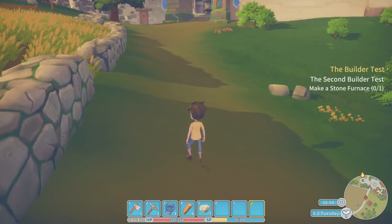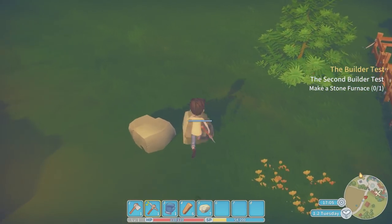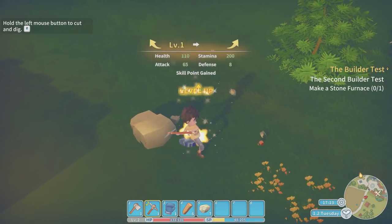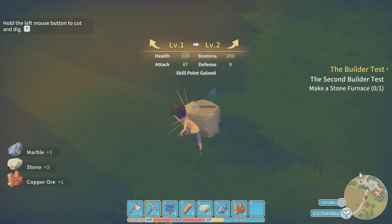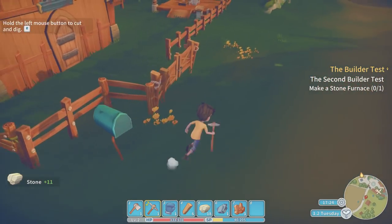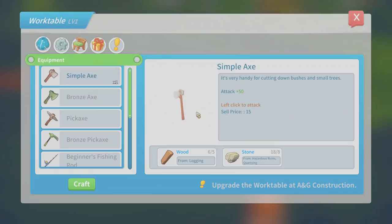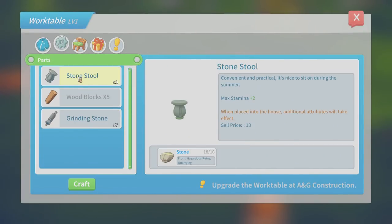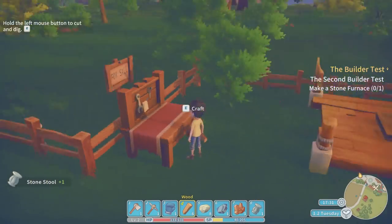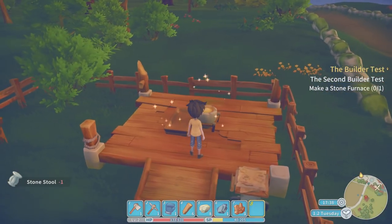Let's use the pickaxe on these stones. Hold the left mouse button to cut and dig. Get in — we've leveled up to level two, which is pretty good. We've got 11 stone for that as well — we can definitely craft this now. We've got some marble and copper as well. Stone stool — craft just the one. Now I'm guessing we can place that down and Bob's your uncle. It's done, we built it.